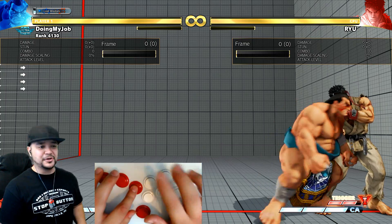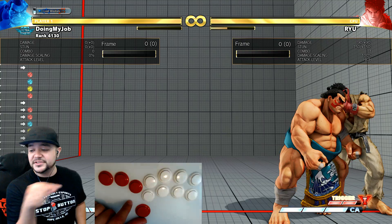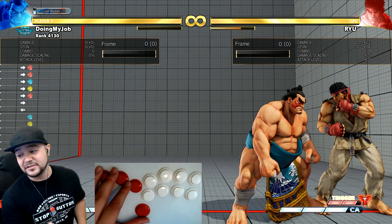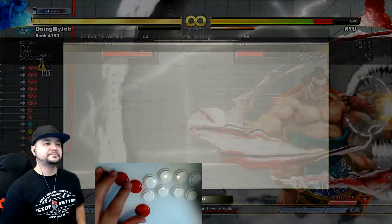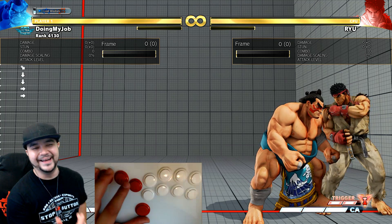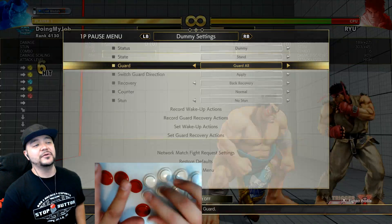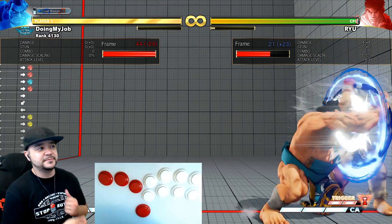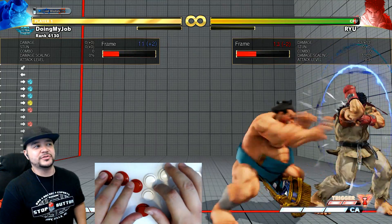Heavy punch into hands: pretty much the same idea, but this time I piano from heavy down to light, then hit heavy punch. If I'm gonna activate all of it I'll use heavy punch hands; otherwise I want to use medium punch hands. The reason why I want to end with medium punch is that it's plus one on block. Heavy punch hands is minus two — still safe, but not good enough. I suppose I could use light punch.